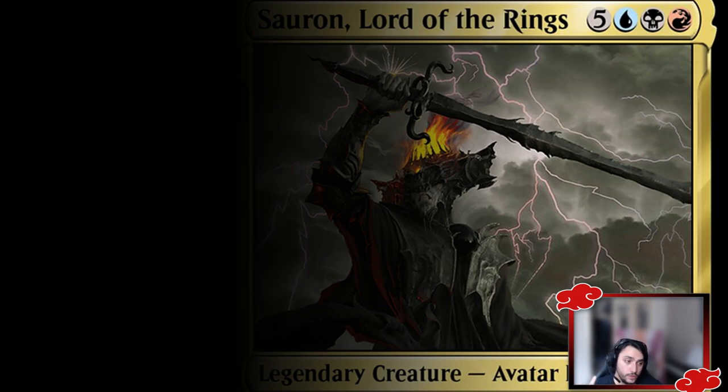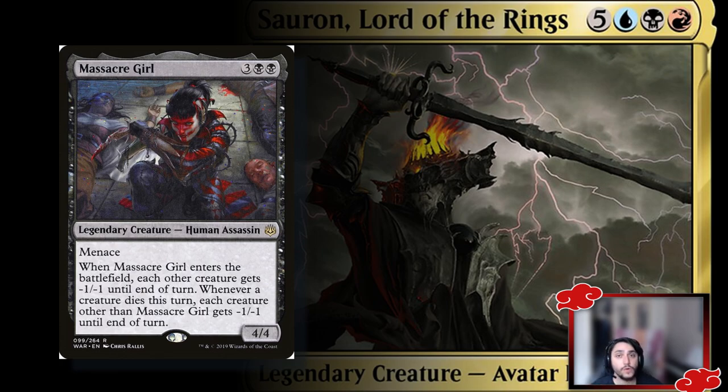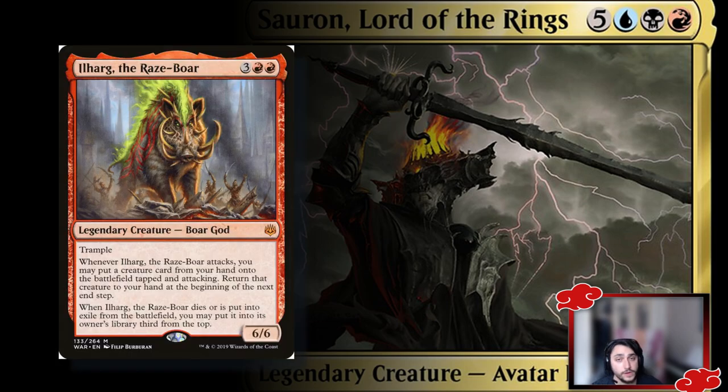Massacre Girl is great for steamrolling small weenie and token-generation decks — she gives everything -2/-2 on entry, which can wipe entire boards of tokens. You can also reanimate her if needed. Ilharg, the Raze-Boar is something I'd cast from hand with treasure tokens rather than reanimate: he lets you put a creature from your hand into play with haste until end of turn, then return it to your hand. If you're stuck with huge creatures in hand you can't cast, Ilharg gets them into play and re-enables their ETB triggers repeatedly.